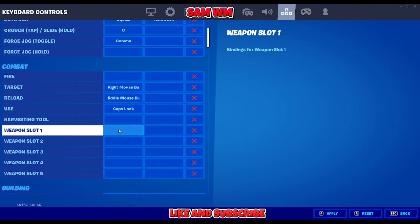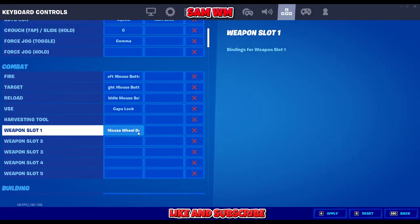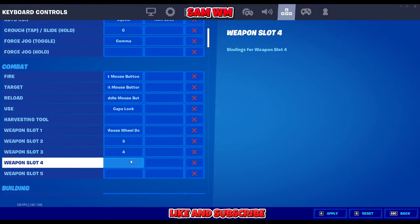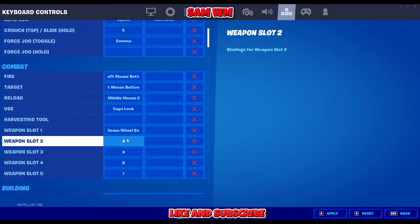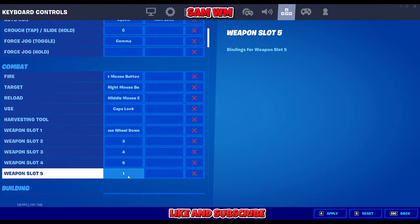The weapon slots are going to be interesting. The first weapon, I use scroll down on the mouse. The second weapon is number 3. Then 4 and 5 for the next weapons. And the last slot — number 1 — I use for health. I'm using 3, 4, and 5 for my weapons, and number 1 for health because you don't use it as much in action most of the time.